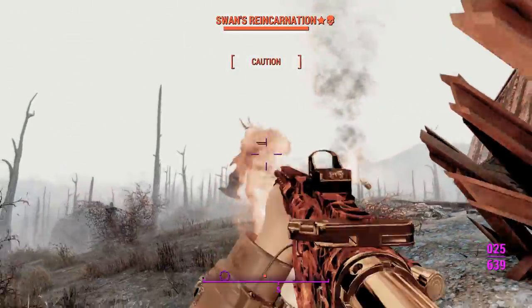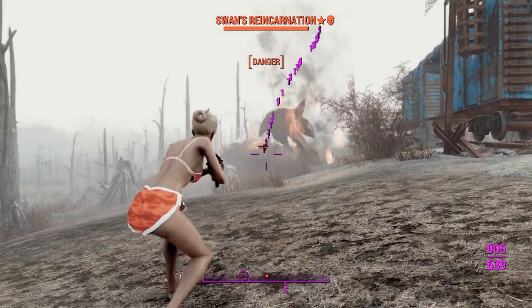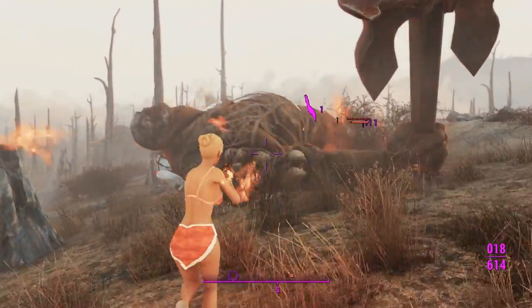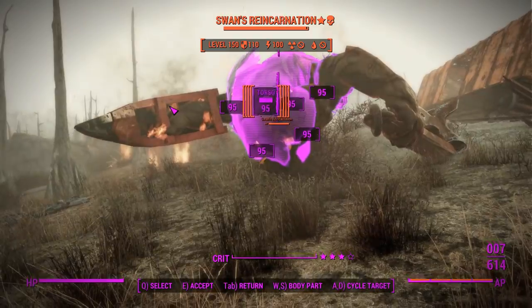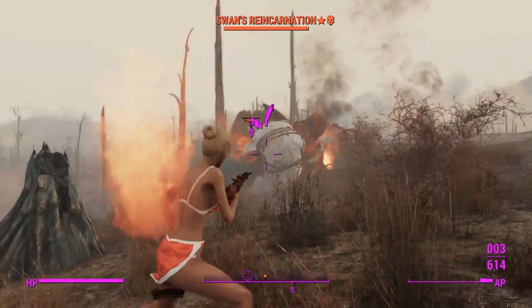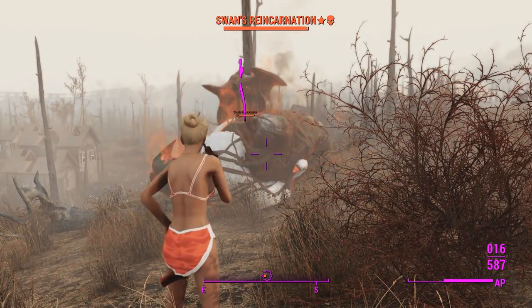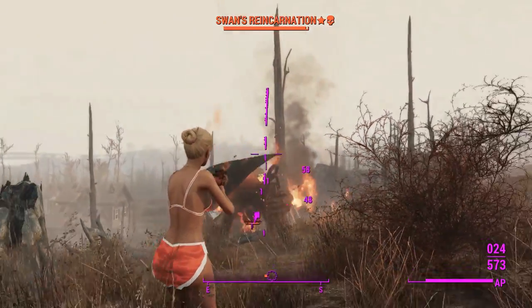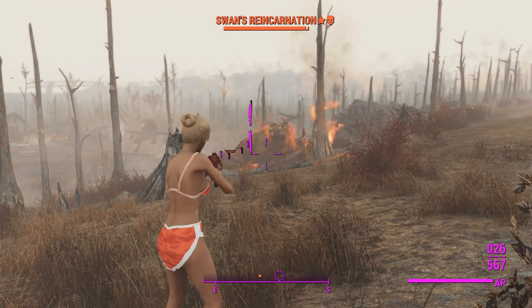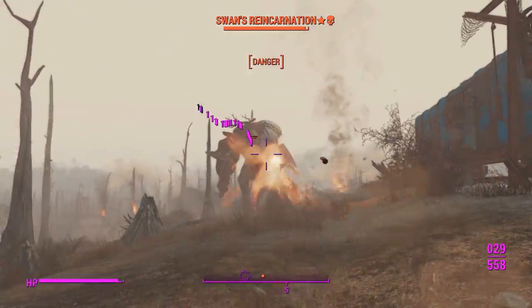Nothing at all, apparently. He seems to be on fire, but we can't hit him. It looks like it's some sort of knockdown effect — which could be useful, but I was expecting just a little bit more of the incendiary damage variety. I was expecting something like the Incendiary Legendary effect with a little bit of extra damage, but that's cool, I guess. We'll just continue.